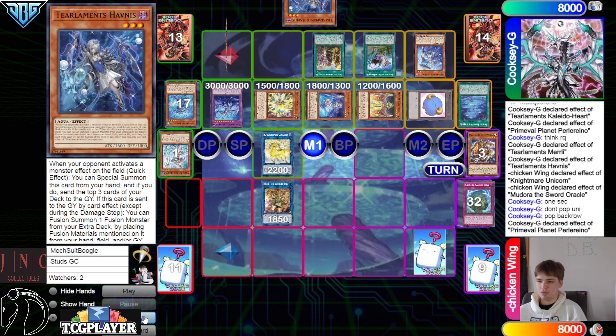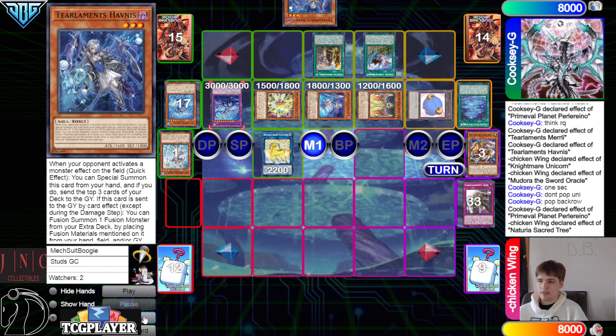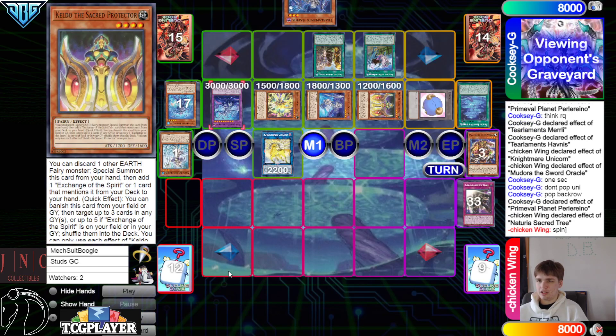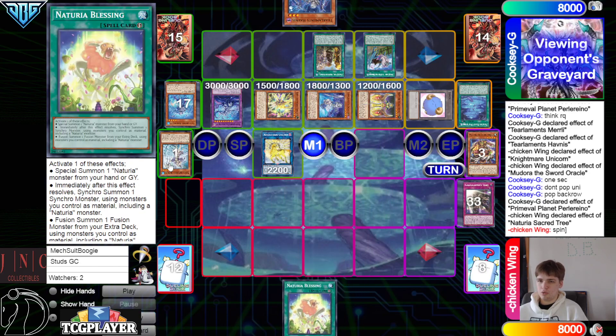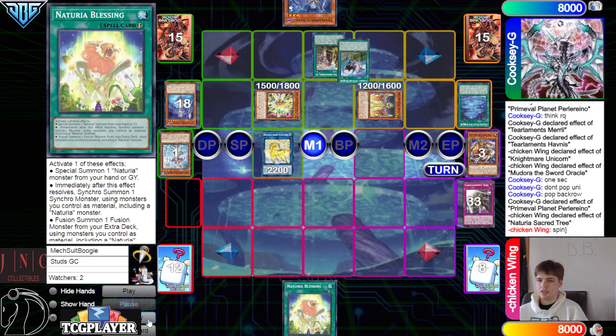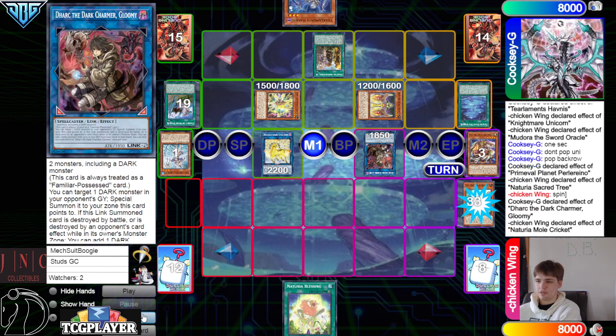Camela, Blessing — putting a lot of the Nechiria engine back. They're gonna spin the Kaleido off Unicorn. New Chain Link, Sacred Tree effect grab Blessing, then go in the dark, dark effect.